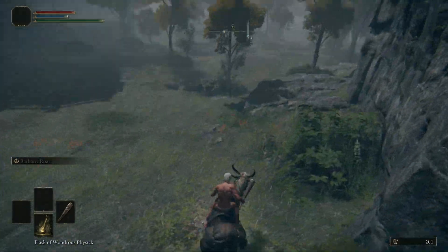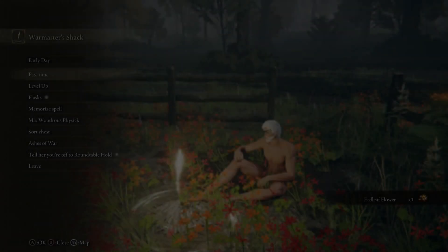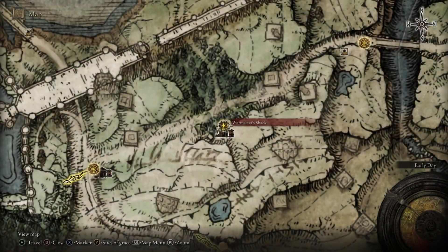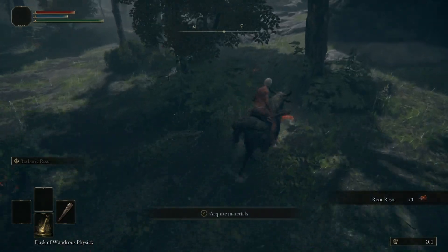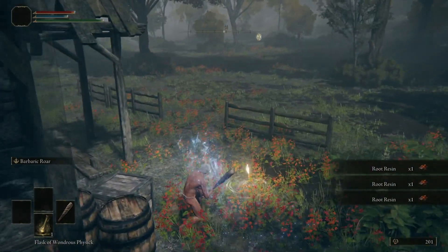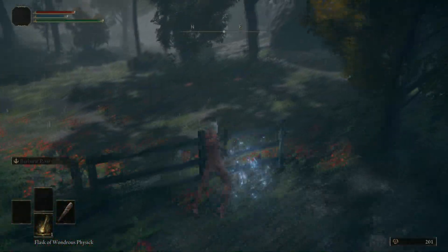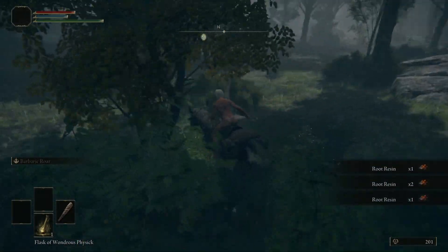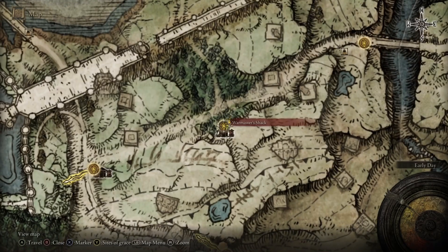Then head north and drop down the cliff where the elevation gets lower, which lets you run through the woods straight to the Warmaster's Shack at waypoint four. We're going to use the Warmaster's Shack to farm some root resin. Directly to the east of the Site of Grace by the trees, there are three root resins. Grab them, come back to the Grace and sit down — that makes the root resin respawn, and you can repeat to farm as much as you want. You only need about five or six of these.